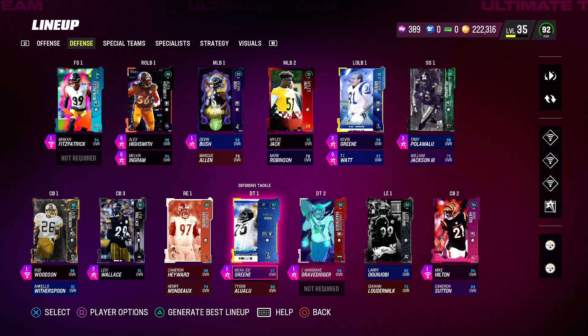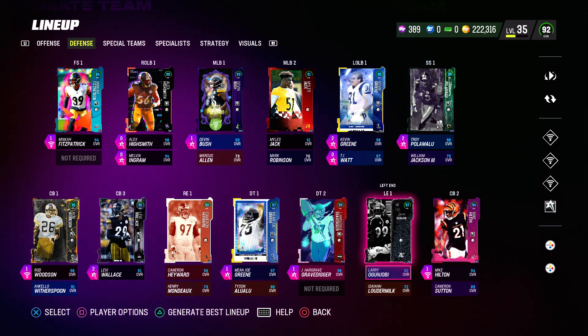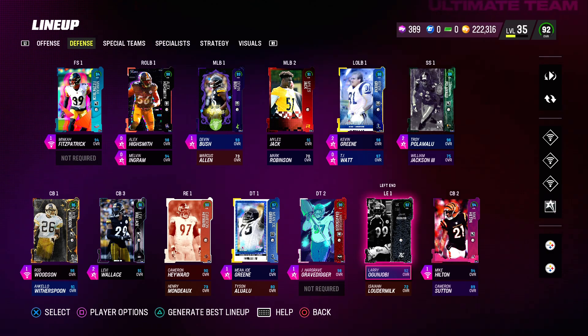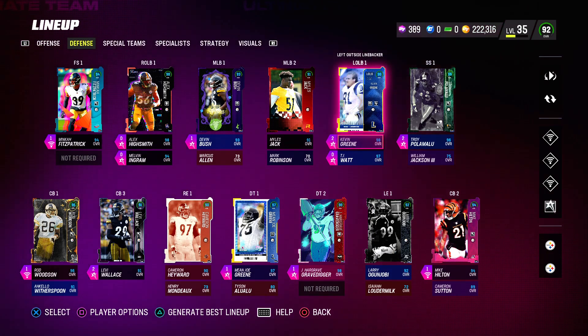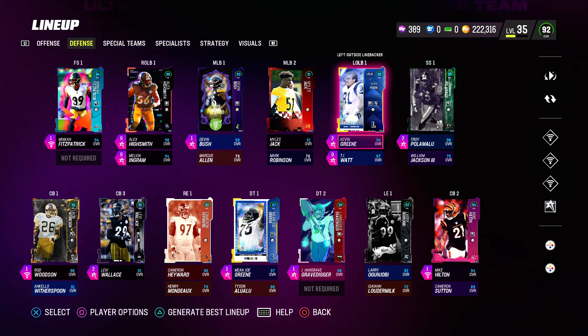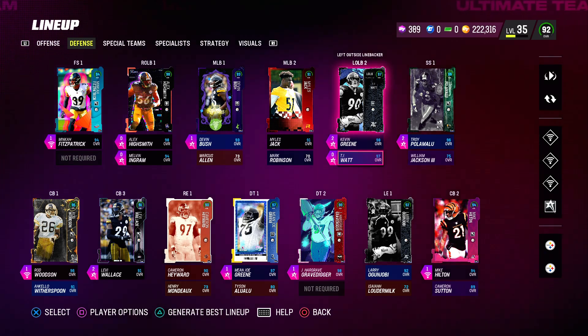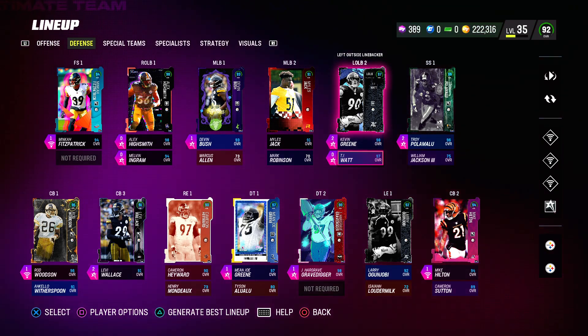Inside Stuff on Hargrave and Mean Joe Greene — two best defensive tackles in the game. The Steelers theme team is lucky to have them; hoping for a Cam Hayward Team of the Year or maybe a Heavyweight Watch Hard Wednesday. Kevin Greene has Lurker and Edge Threat Elite, High Smith has Demoralizer, Melvin Ingram has Speedster, and TJ Watt has Deflator.